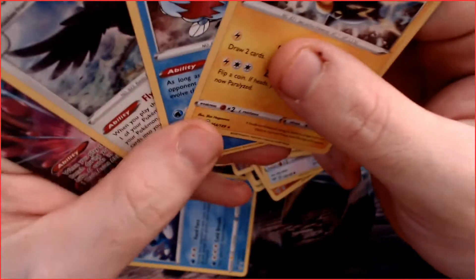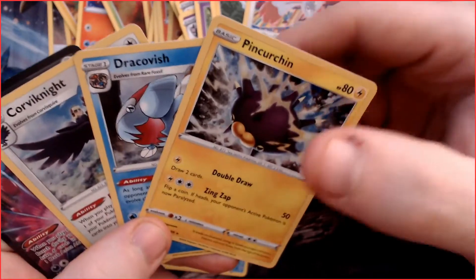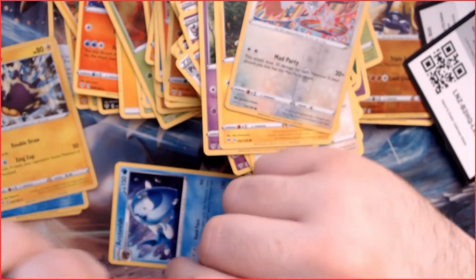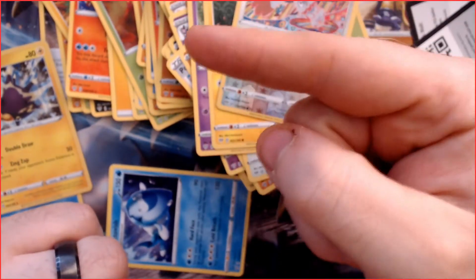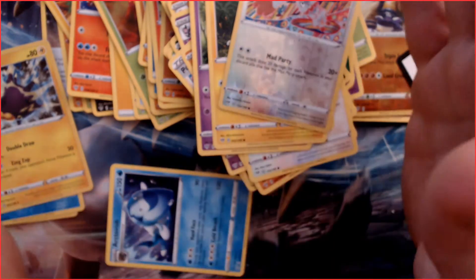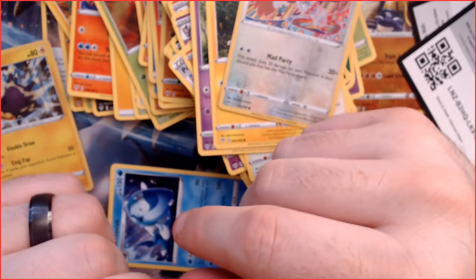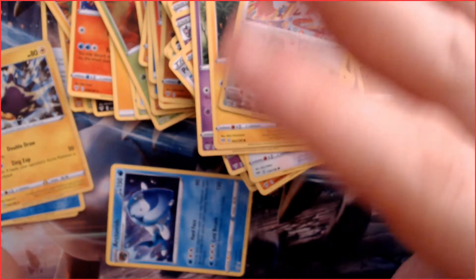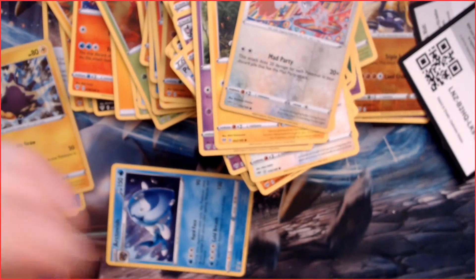So there we go, guys — those are our goods for today. We've got ourselves three hollows and one V, which isn't too bad for a random 10 packs. Can't really complain. I'll put a link in the description so you can get these from Griffin Gaming. If you saw last month's opening with Mr. Griffin, we had some good pulls — and this is still a good pull — so no complaining. See you next time!